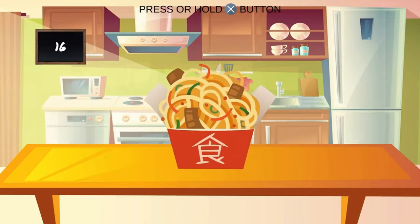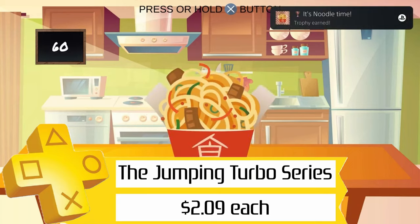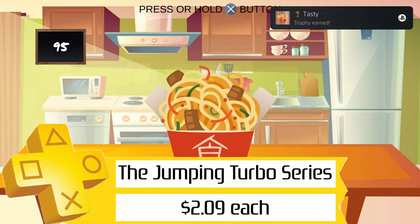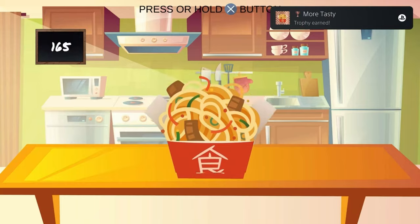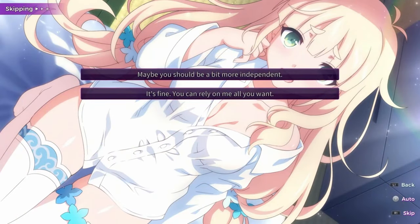If you hate having money but love Platinum trophies, you've got the Jumpin' Turbo series. I'm absolutely not advising you buy all of these at the same time — they're not going anywhere and they'll be on sale again eventually — but you can grab all 64 of them for about $130. Alright, now that they're out of the way, we can talk about some actual games.